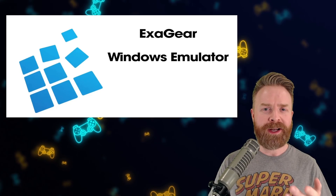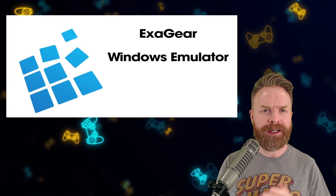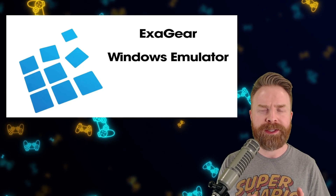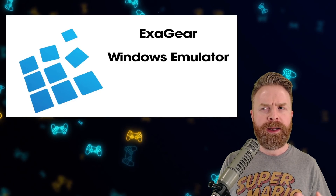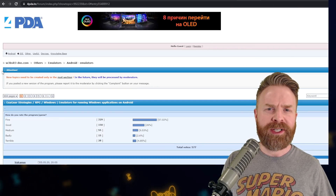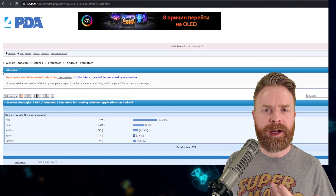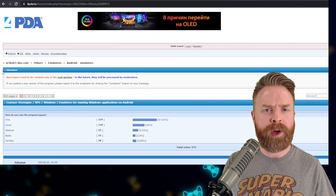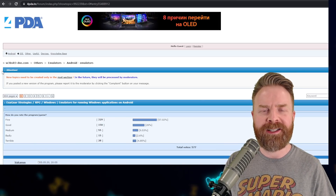Now moving on — we're talking about Exigear, which is a Windows emulator app available on Android. It used to be on the Play Store but was taken down. There were two versions: a free version and a paid version. And if I'm not mistaken, I think now Huawei owns it. At a high level, the magic behind Exigear is the fact that it's a Wine port allowing x86 applications to run on ARM devices.